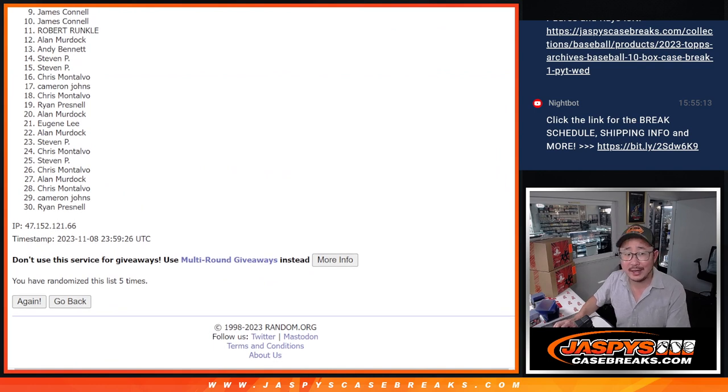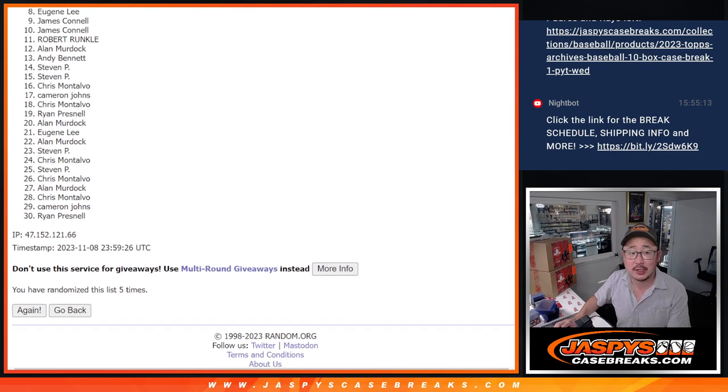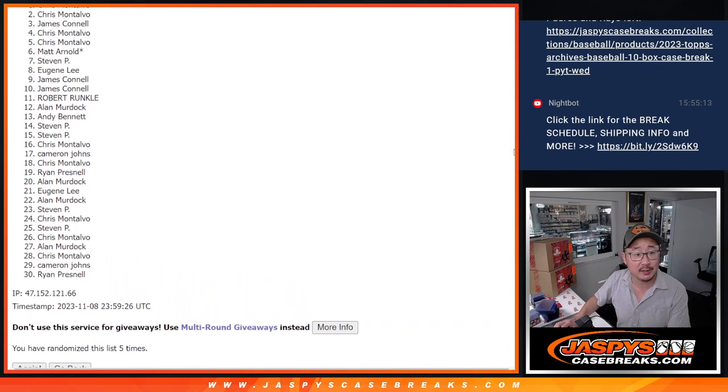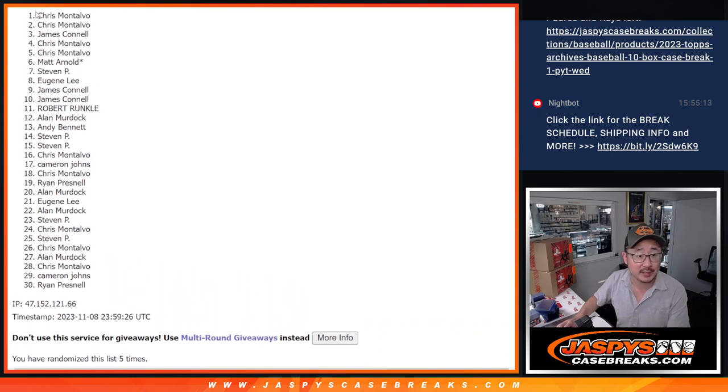Now from 9 on down — 9 and 10, very close Jimmy, sorry man. 9 through 30, apologies to everybody here, but thank you for trying. Only the top 8 can be happy — happy times 4, Eugene is happy. So it's Steven, Matt, Chris, Chris, Jimmy, Chris, and Chris. Jimmy, you did sneak in a spot there.